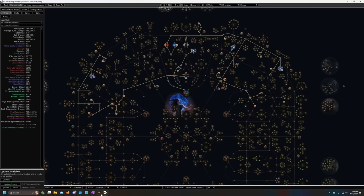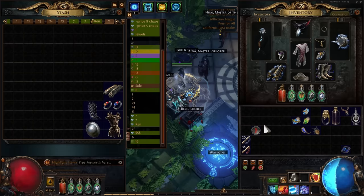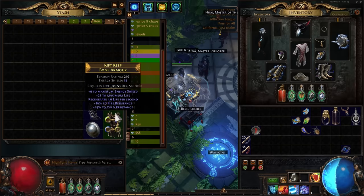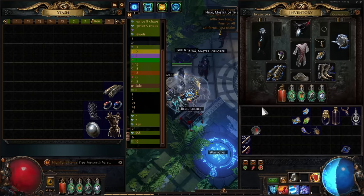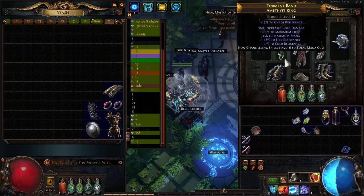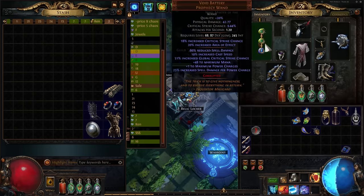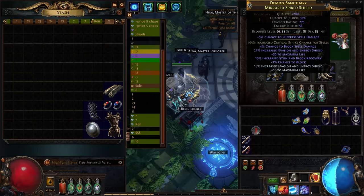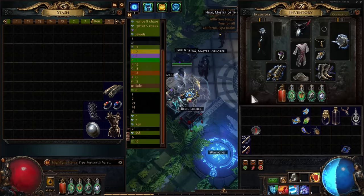Jumping into the build: I'm going to give you a quick rundown of how it works. This is gear I used through the campaign that I just picked up off the ground. I wanted to see how it does with slightly upgraded gear — like what you can reasonably get by Tier 16 maps. This is probably like one or two divines worth of stuff, not counting the wand.